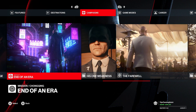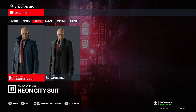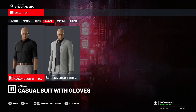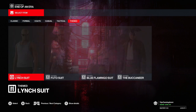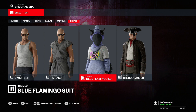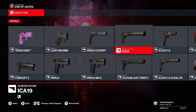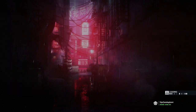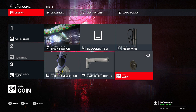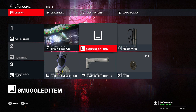Let's go ahead and go to End of an Era. For this one it looks like we're going to be in China. I'm going to use something different. We're going with the classic flamingo suit — I actually like this, it's one of my favorites, I just haven't used it because I've been liking the new suits. We're going with the white trinity. Before we continue, go ahead and like the video and subscribe if you're new.